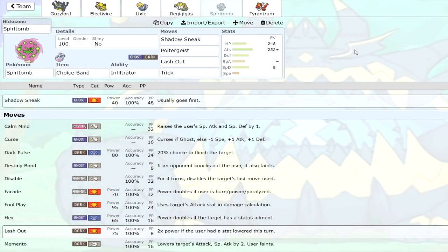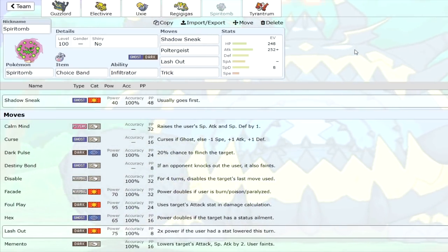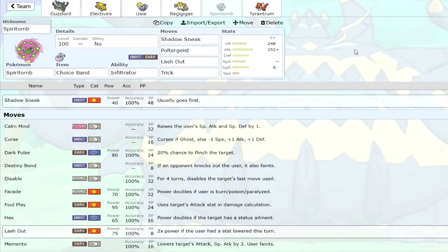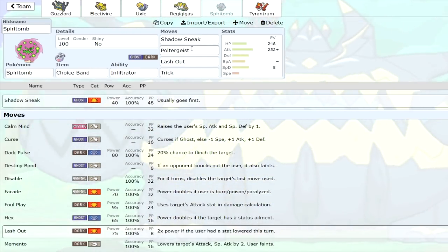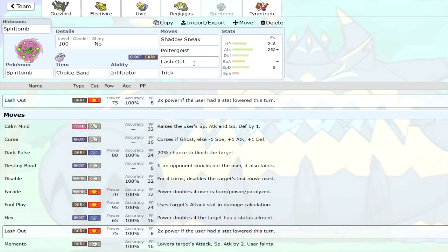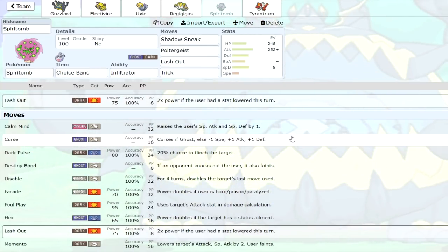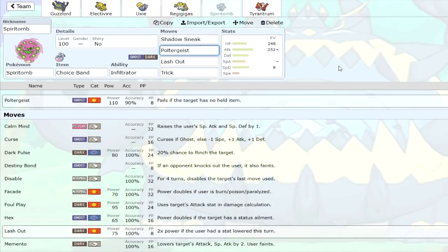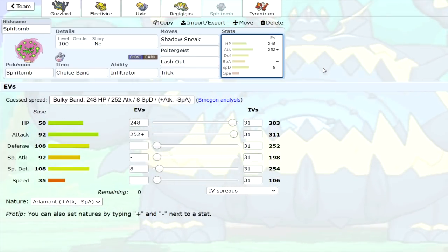Next we're going to be taking a look at Spiritomb. Spiritomb's always been a pretty good Choice Bander. Unfortunately it lost access to Pursuit, which is no longer in the game, but it gets a couple of new toys. We're going to run Shadow Sneak as usual on a Spiritomb, but it now gets access to Poltergeist — a very hard-hitting physical Ghost move — and Lashout. Lashout's not as good, but it's quite nice if you predict an Intimidate. You could also swap Lashout for something like Will-O-Wisp or Memento if you want to chain it up with something else. Poltergeist is a very nice addition and makes for a very powerful Choice Band Spiritomb set — I think it's going to get some good usage.